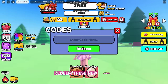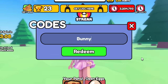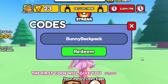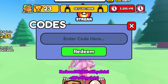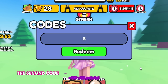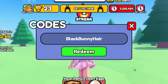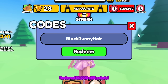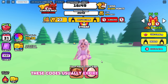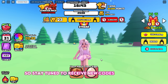Redeem these new codes before they expire — they will save you countless hours of grinding. The first code will give you 50,000 points. These codes usually expire every 24 hours, so stay tuned to receive new codes frequently.